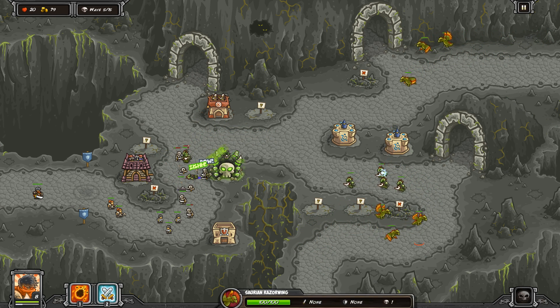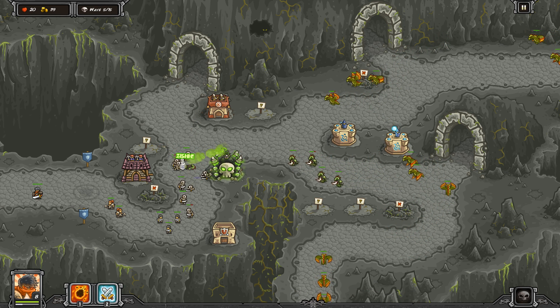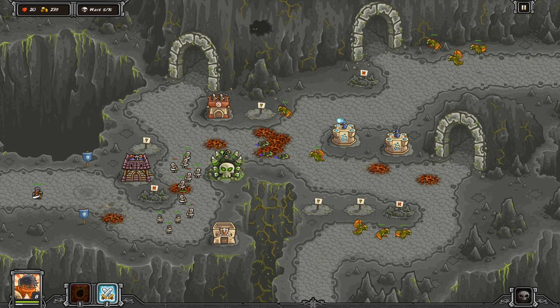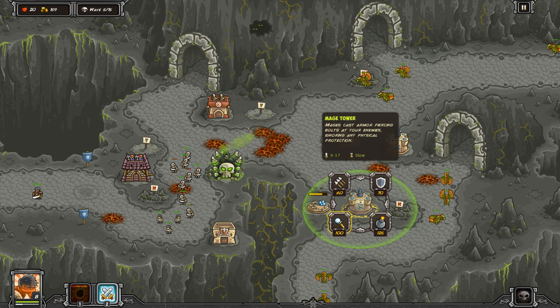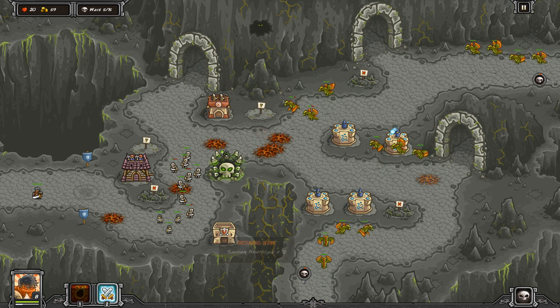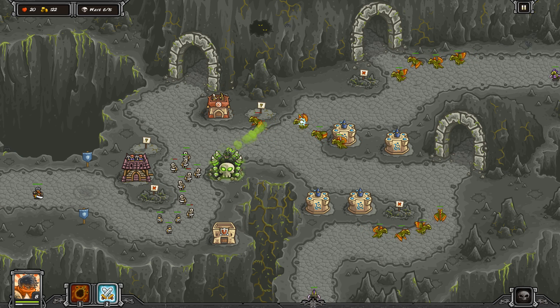Obviously be a little bit careful — these Razor Wings are kind of tough, especially when you've got people already on the screen. So we're going to get Mage Towers there, there, there, and there. Because eventually we're going to have something called a Myrmidon coming out. But right now it's just more Night Scales and more Night Scales — we're ready for these guys, we've already got our setup kind of ready.